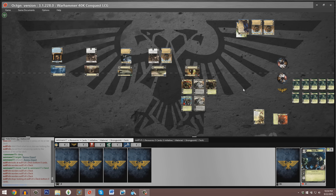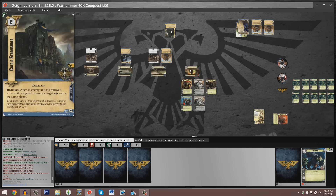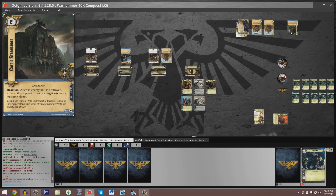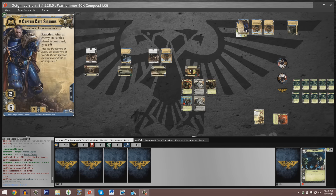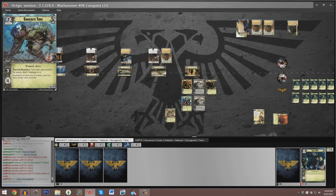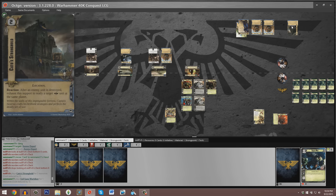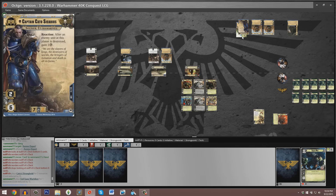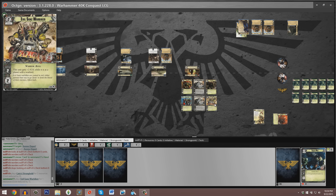The Space Marine player has five resources and nine cards remaining, relative to Sam's four resources and four cards. We see a copy of Cato's Stronghold — the signature support — which allows exhausting it to ready a target Space Marines unit at the same planet whenever an enemy unit is destroyed. This is extraordinarily potent: Captain Cato could swing for three Armor Bane, destroy a Snakebite Thug, generate a resource, and then as a reaction be readied to attack again or retreat.